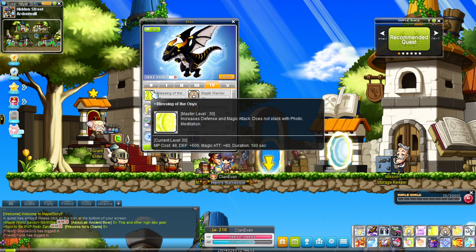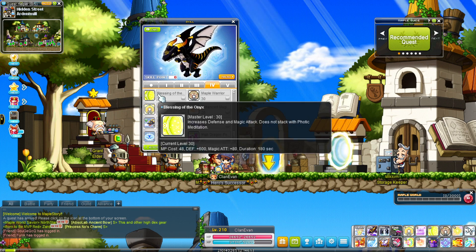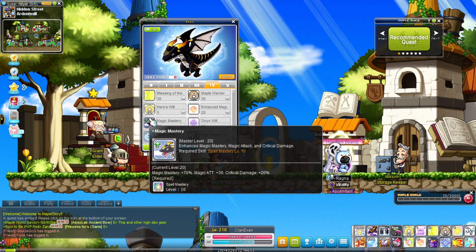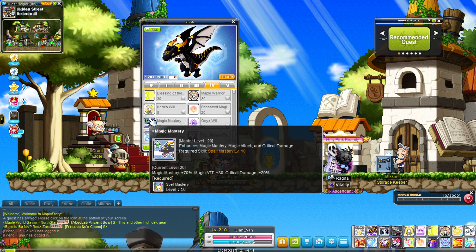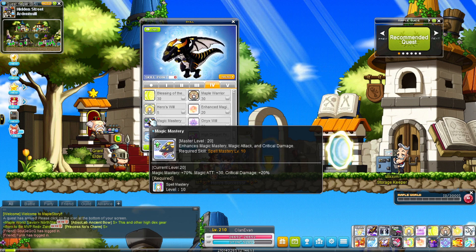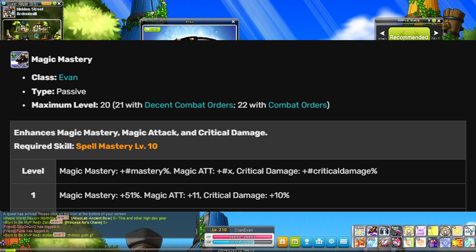That's why we want to max out all of our skill points, whether it's first job, second job, third job, or fourth job. Make sure you get your mastery books because they will help you in the long run to do more damage. Just to showcase a passive — at master level 20, Magic Mastery gives magic attack plus 30 and critical damage plus 20. If magic mastery was at level 1, this is how much it would give. You see the difference? It's a huge drop-off, so you have to max all of your skill points to get the most out of your training.